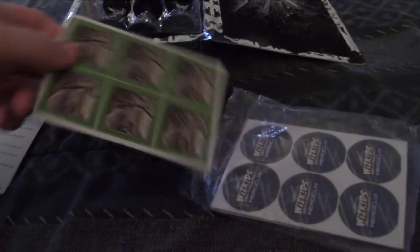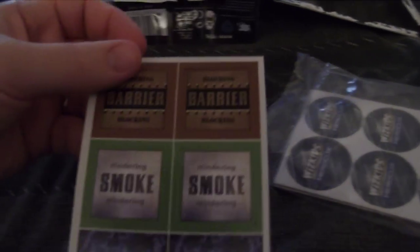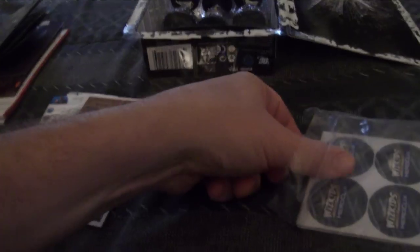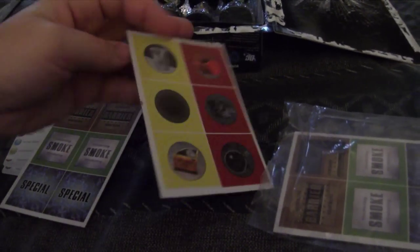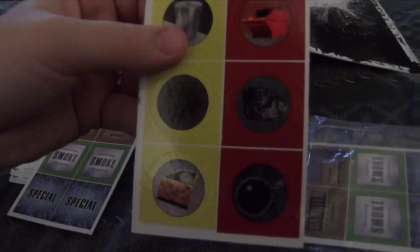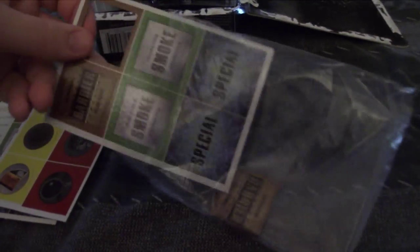It also comes with these cards. I'm assuming these are barriers of smoke and then there's a special one there also. I'm not really sure what to do with those but I will be finding out. This is like heavy objects - I think it's called super heavy objects maybe. And just another barriers here.